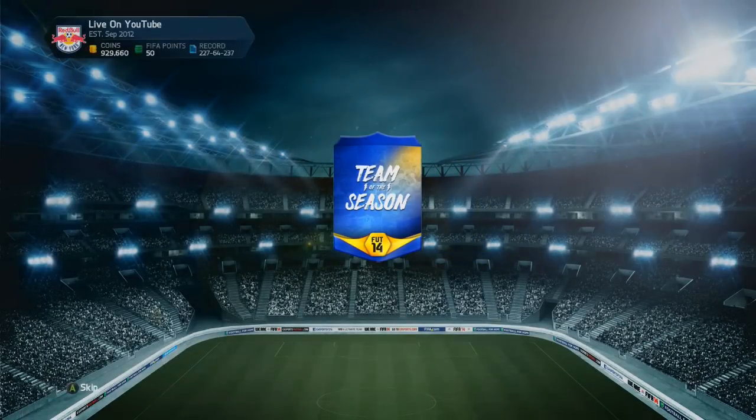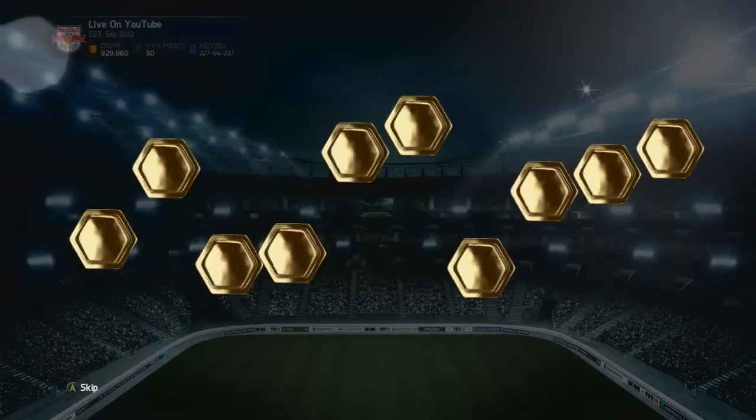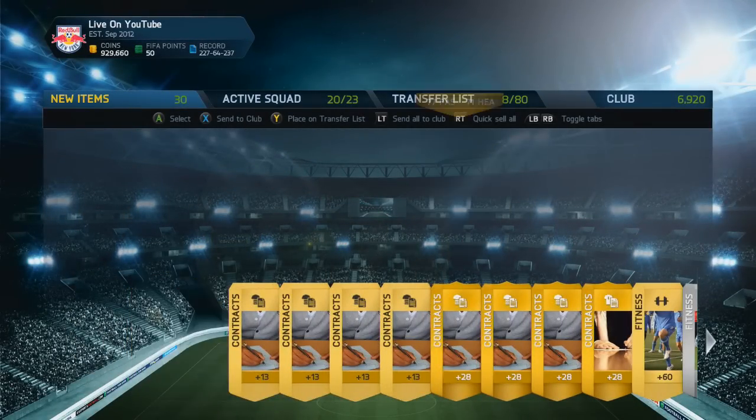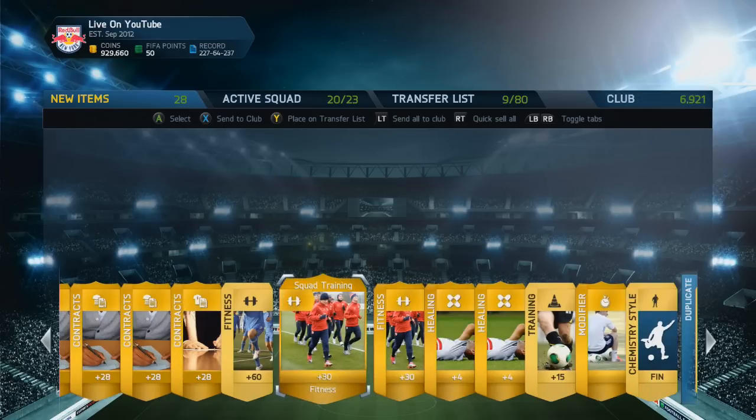If I can pull any of the Team of the Seasons I'll be super happy. I know a lot of them are going for really cheap, so just got to hope they're good. First pack we get Sergio Busquets. That's not the best really. These 35k packs look like just really big jumbo packs.